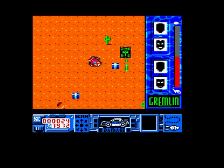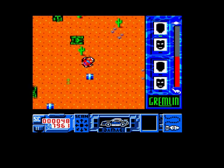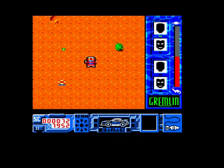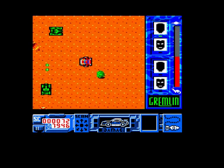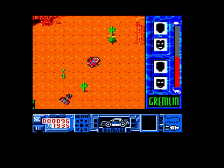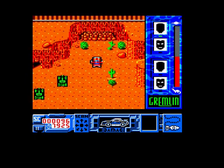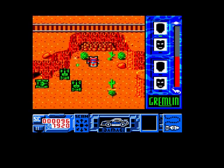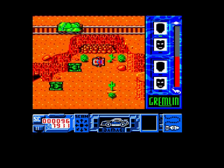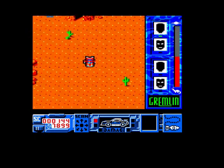Those items look like presents with a bow on them, but you can't get them. So it looks like we've got a split display going on here — the game playing area and the HUD up there is in Mode 0, while the HUD at the bottom of the screen is in Mode 1. I pushed Space but I haven't got any bombs left.